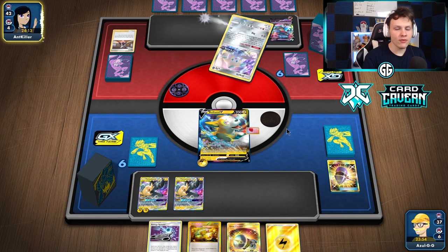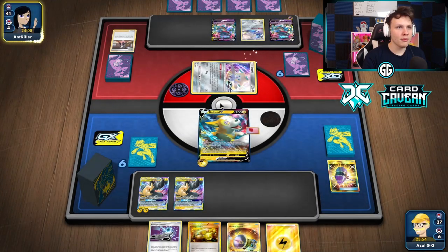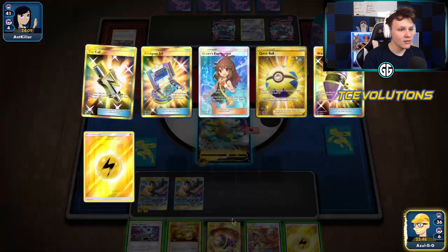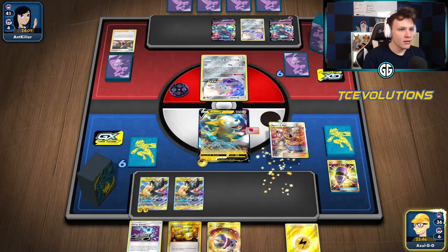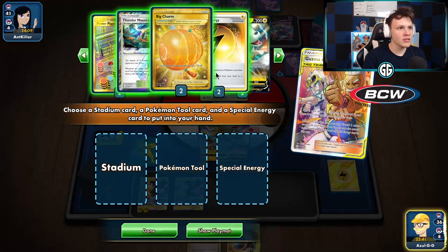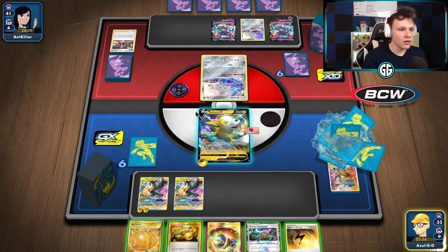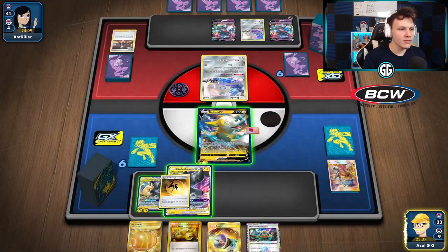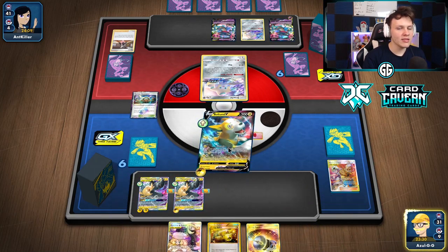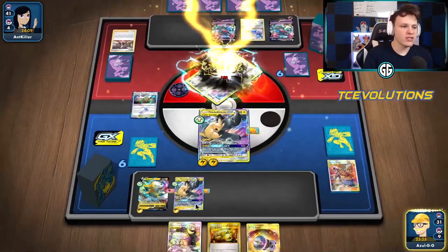We now have some energy to work with. Going to Full Blitz to our other Pikarom and see where it goes from there. We've got a Great Catcher to chase down Dene at some point. They probably end up with a Jirachi active — yep, Jirachi in the active. We're trying to retreat. Full Blitz again. There's a Guzma and Hala, which is a pretty good top deck. Going to get rid of Spinner and a Lightning Energy, grab Speed Energy, Big Charm, and Thunder Mountain.